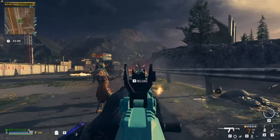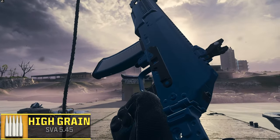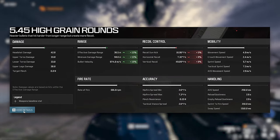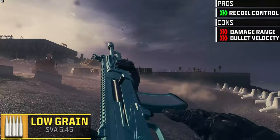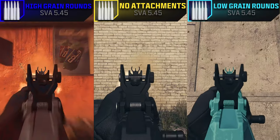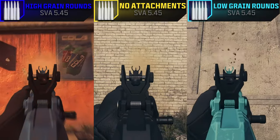For our first test, I'm going to group together the high and low grain ammo types. The high grain rounds will increase your bullet velocity and damage range while decreasing your recoil control. The low grain rounds are the opposite — they increase your recoil control at the cost of damage range and bullet velocity. So far in game, they look to be as advertised: low grain has less recoil and high grain has more recoil.